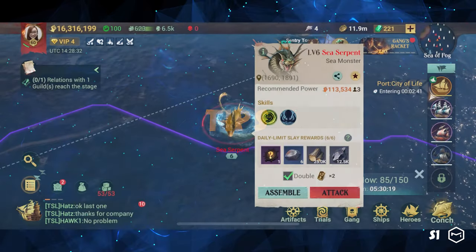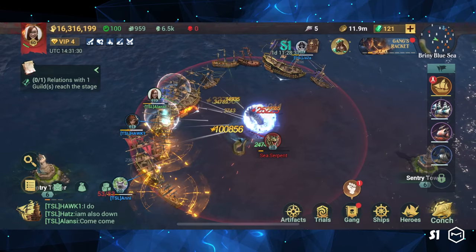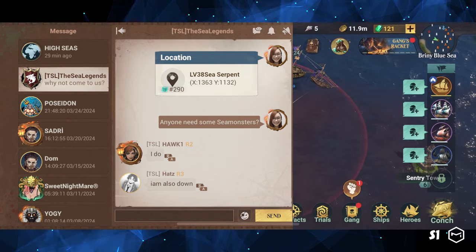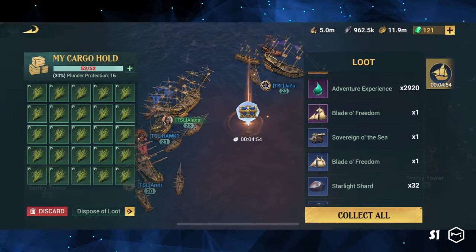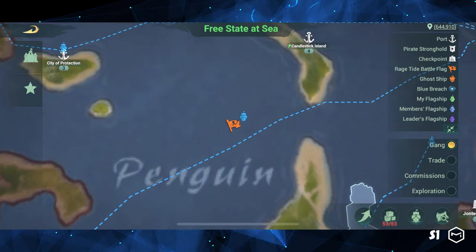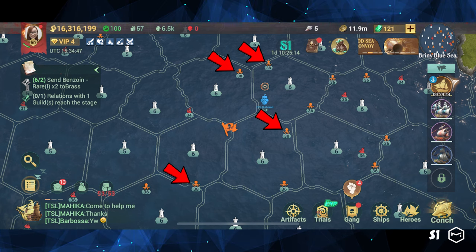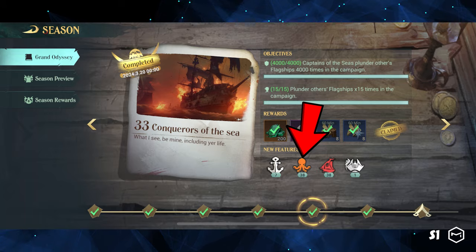First tip: don't kill a low-level sea monster alone because you can't kill the strongest one solo. Teamwork is vital to achieving the best possible rewards. You can join an active gang and invite members to kill the top-level sea monsters. All members will receive the same rewards, regardless of the damage they deal. Higher-level sea monsters offer more adventure experience and ship parts. The orange flag on the map indicates the location of the top-level sea monsters. For instance, the highest-level sea monster in S1 is level 38. You can also check when a higher-level sea monster will be unlocked from the Grand Odyssey.